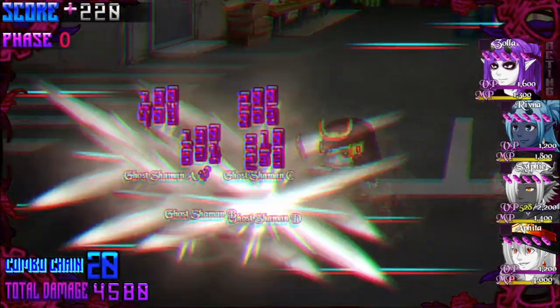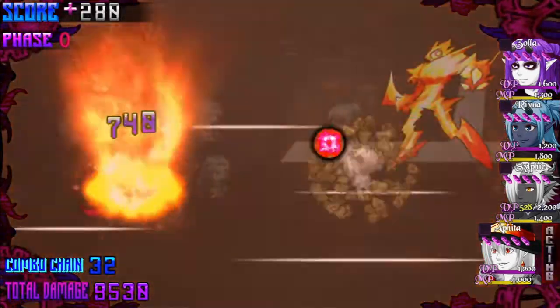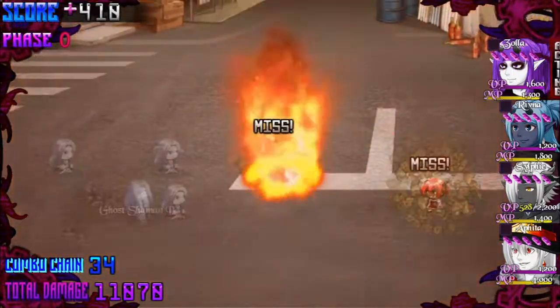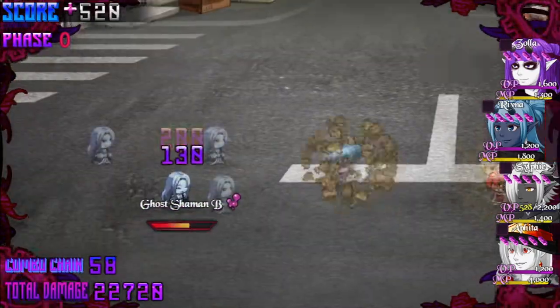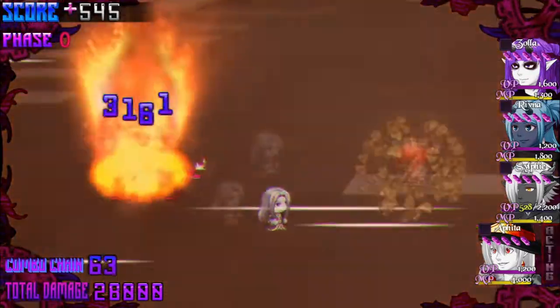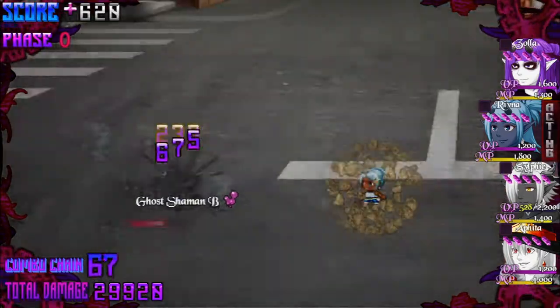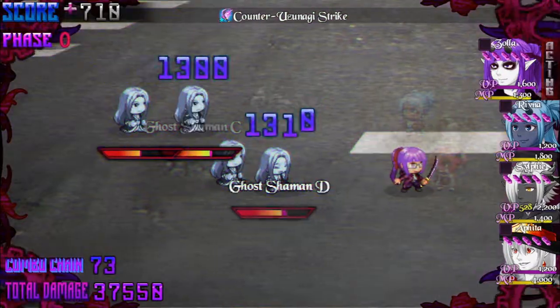For those unaware, this battle system is essentially a rhythm game. At first glance it looks like a lot of flashy craziness is going on, but it's actually incredibly simple to play — much simpler than my previous game, Mana Raiders. All the stuff you see on screen is just the player timing one button press. That's it. This entire battle system can be summed up to just pressing the confirm button at the appropriate time.